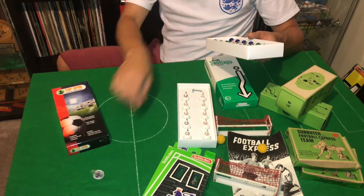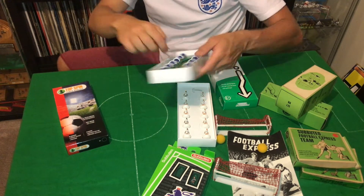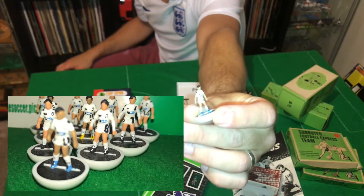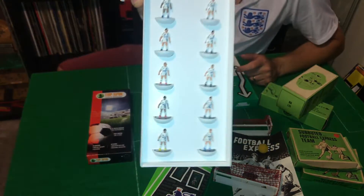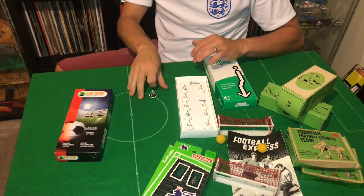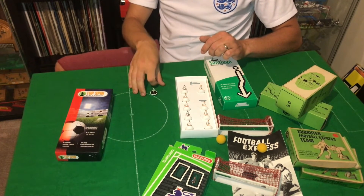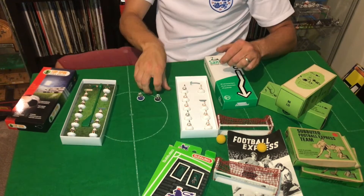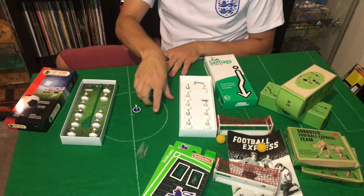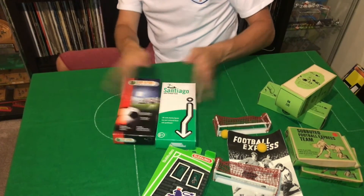They flick just like a heavyweight - they're cool. Then we've got the Santiagos - we're missing their keeper, but these are a Swansea kit from a few years ago, again hand-painted, nice looking design. Not a team I would have normally picked up, but seeing as they came in the full set with all these other bits, why not? Let's see how the Santiagos flick - that flicks a lot better than the Top Spins! I like them, they're good. So they'll all go in the cabinet with the rest of the teams.